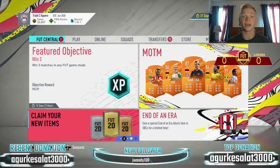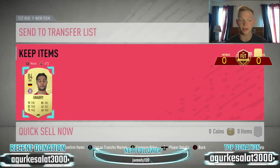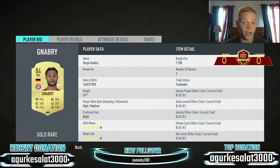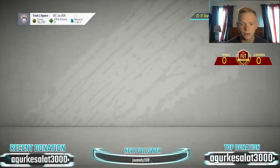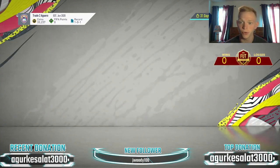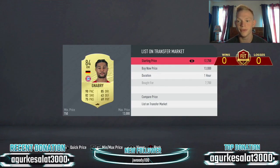We are back. I've opened a bunch more bronze packs and got a big snipe to show you. I was sniping the German Bayern filter with the basic chemistry style, and I got a Serge Gnabry here for 7,700 coins. If I check the transfer market, Gnabry is going for about 11,500 coins — there's one listed there and we got ours for 7,700. So a nice 4,000-coin profit right there. I'm going to list him at 11.5k.